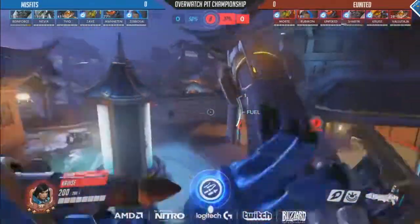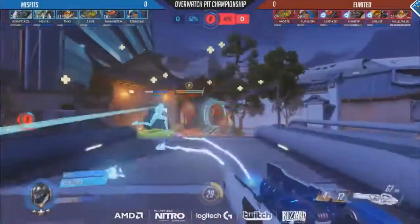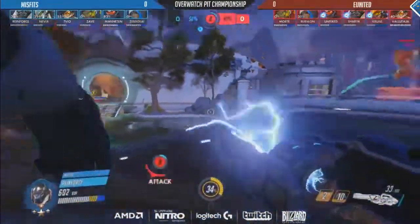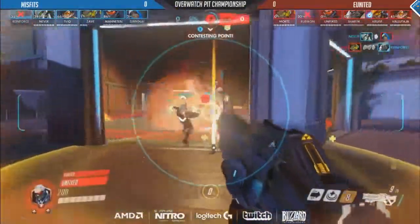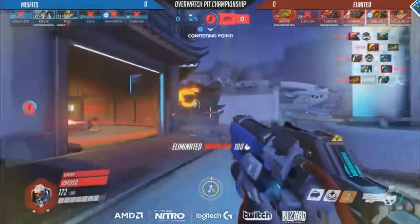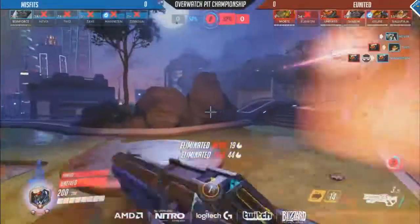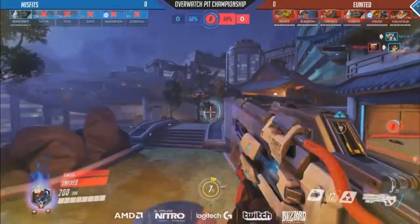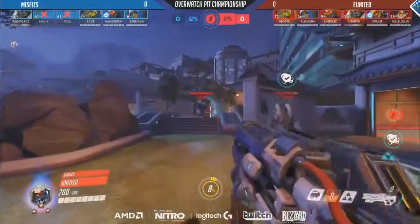Now there are a lot of ultimates up on both teams, and this is going to start equalizing soon. Reinforced is going to be the recipient of that Primal Rage — he jumps into the back but gets booped off. We've got the Tactical Visor coming out from Unfixed, and he hasn't found a kill quite yet. It's going to be Cruz lining them up, and there we go — kill going over onto Maddison. They're going to be able to retain this point, but they did commit quite a number of ultimates for that.